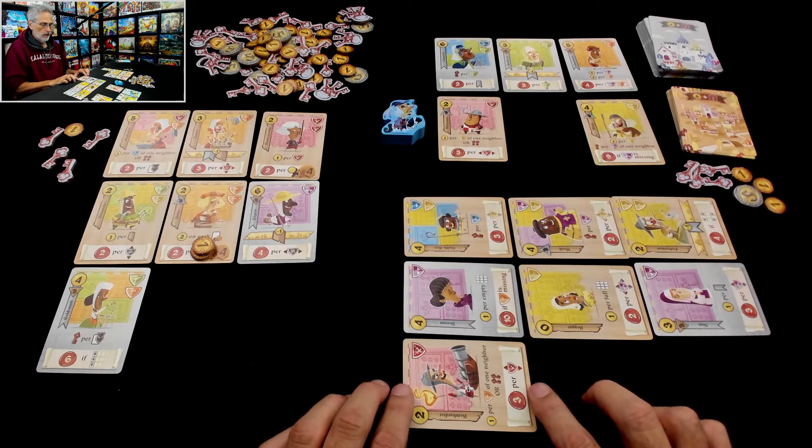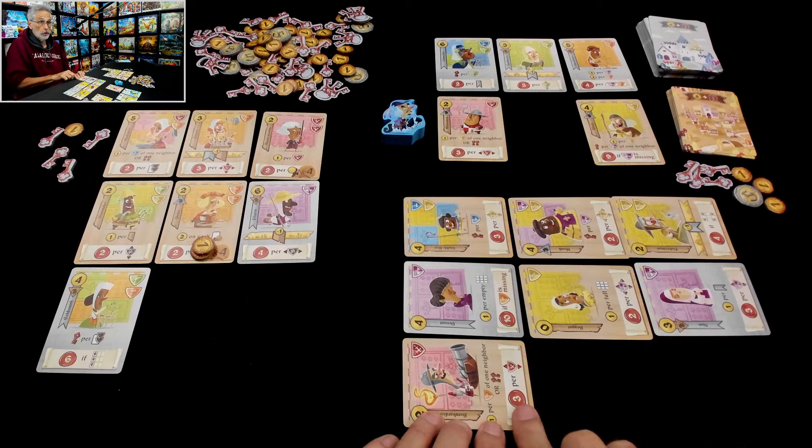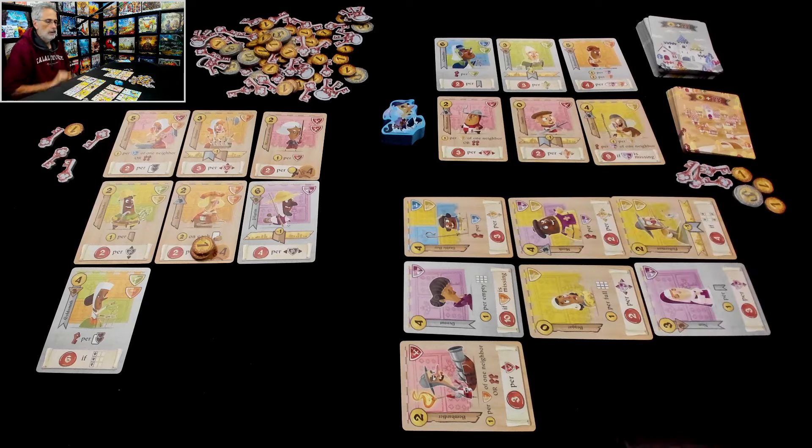Jen will spend two — she does not get a discount down here. She'll take two keys which are two points, rather than five coins she doesn't need. She will put it here. She now wants to put soldiers in these two spots because each soldier she puts down there is worth three for itself, plus this could be a nine-point card. It says don't move, stay down here. Oh my gosh, Jen wasted her key — I'm still going to get stuff.